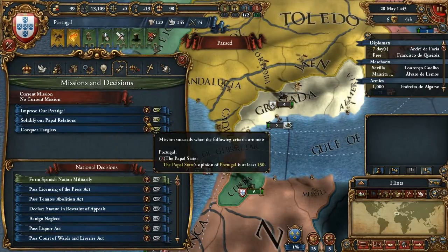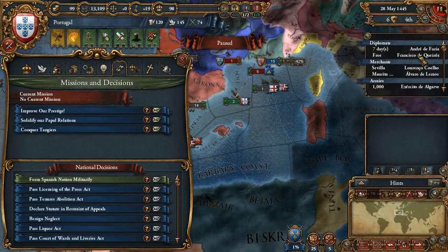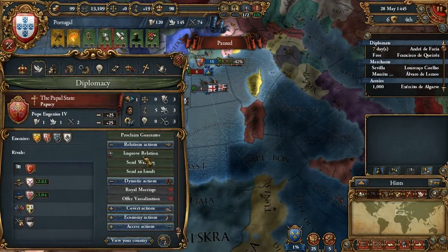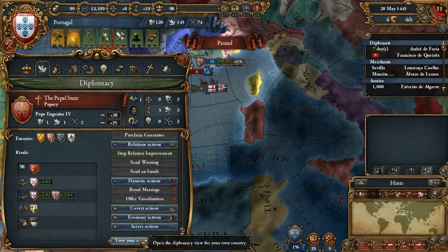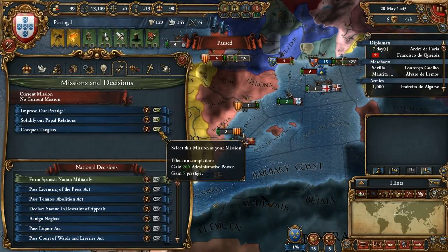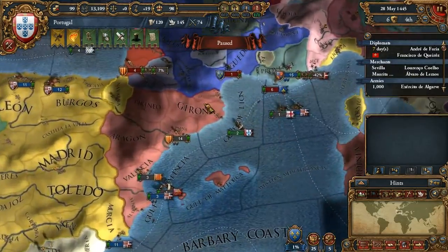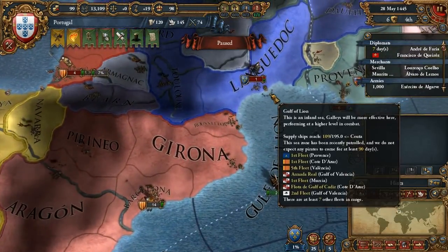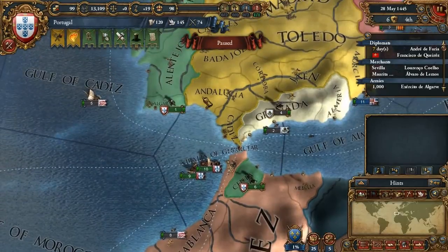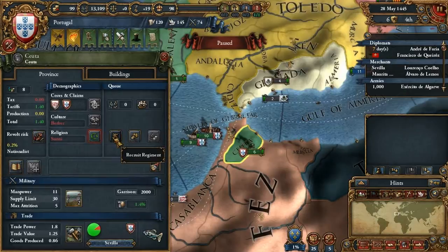New mission — papal relations. We sent one to improve but as we're such a long way off, this will not happen. So we'll take a different mission — we'll take the conquest mission. We're blockading here so we should be getting income here, a ducat per month. Maybe I can build troops here and it won't take too long. Distant overseas plus 50, revolt plus 24 — okay, that's a bad idea.